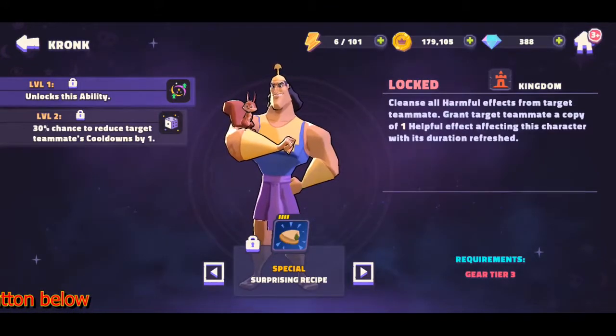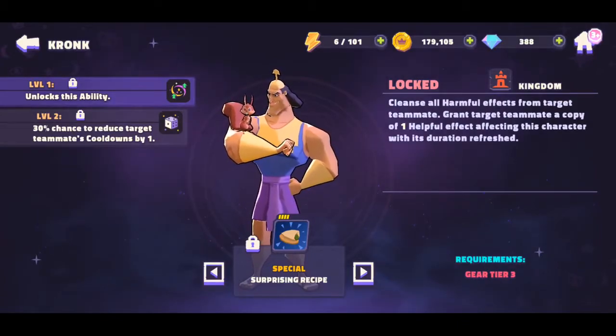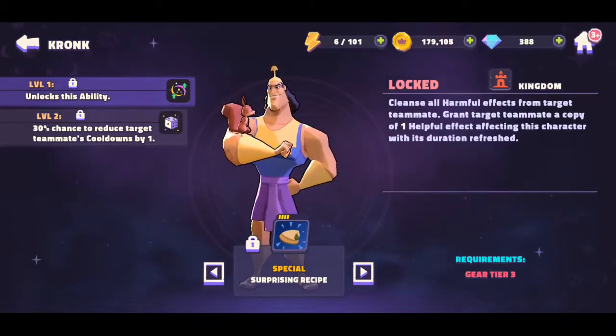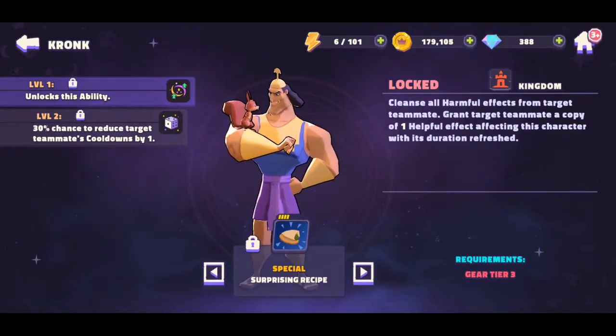At level two, there's a 30% chance to reduce the target teammate's cooldown by one. That's really helpful, especially for Jack Sparrow whose cannonball requires about six turns to restore — Gronk can actually help him out with that.